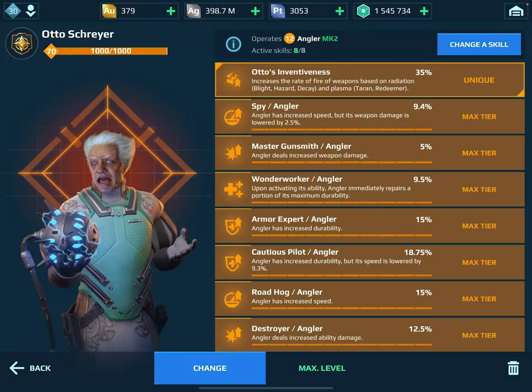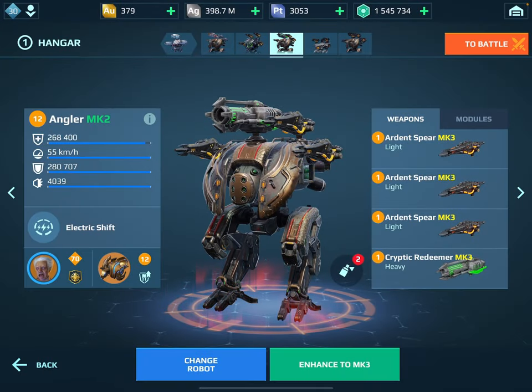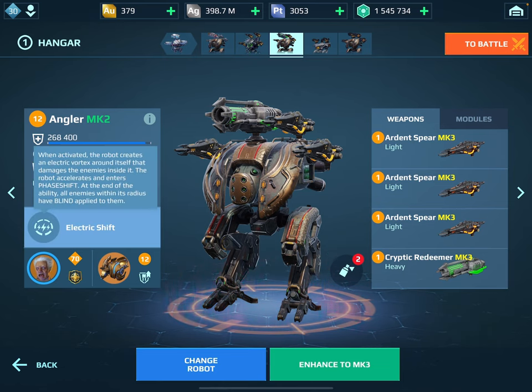Here's the thing: if you go back into the Wonder Worker ability — upon activating its ability, Angler immediately repairs a portion of its maximum durability — the magic four words there are 'upon activating its ability.' Well, upon activating its ability, via Electric Shift, you enter phase shift. Phase shift is something that prevents you from taking damage. And the way healing works in War Robots is that it's treated as negative damage. So if you enter a state where you cannot be damaged, then you cannot be healed. Wonder Worker may have never worked.